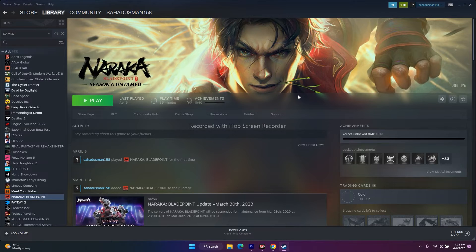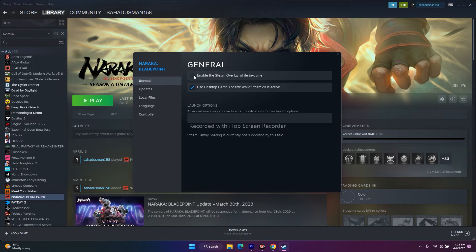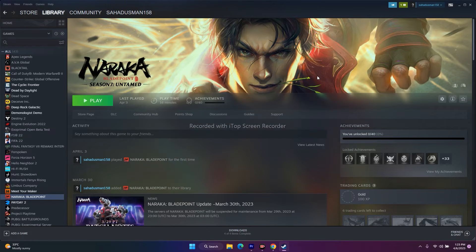Next, disable the Steam overlay. Right-click the game, go to Properties, and make sure the overlay option is unchecked (disabled). If that doesn't work, try giving launch option commands: first type -dx11 in the launch options. If that doesn't work, change it to -dx12. Try both dx11 and dx12. If neither works, remove all commands and leave the launch options empty.